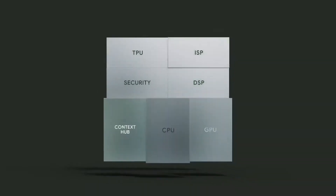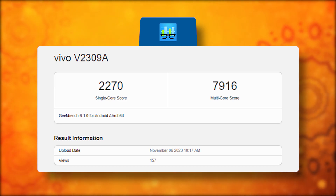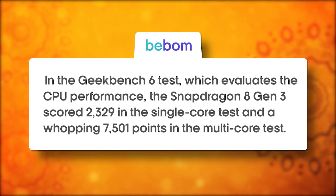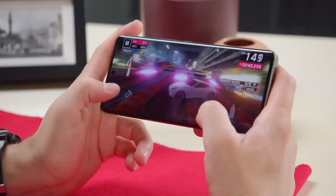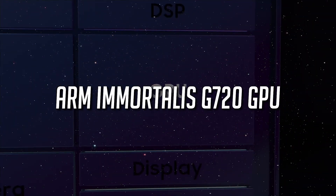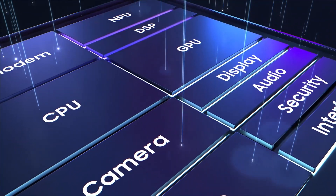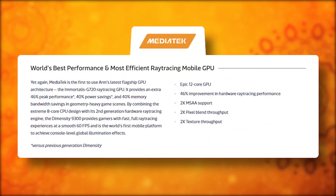And it's not just there — Geekbench 6 tells a similar story. Mediatek boasts scores of 7,600-plus under normal conditions, while Snapdragon 8 Gen 3 achieved 7,501 in a lab setting. For gaming enthusiasts, the Dimensity 9300 relies on the ARM Mali-G720 GPU with a 12-core architecture — a 46% boost in peak performance and ray tracing.